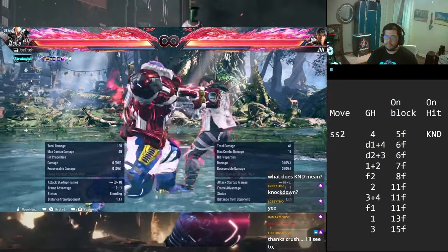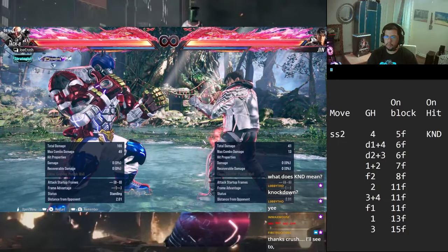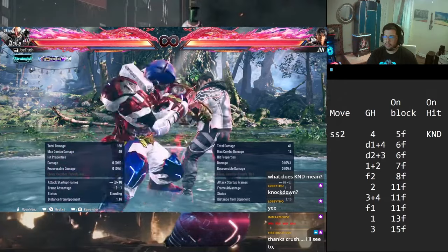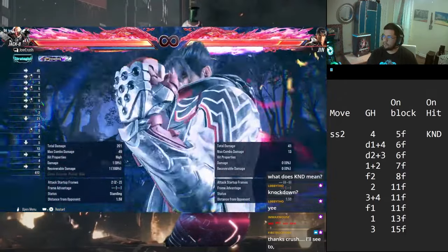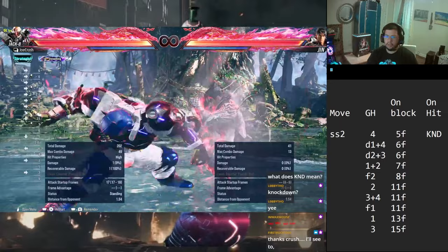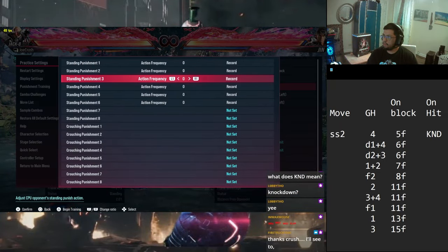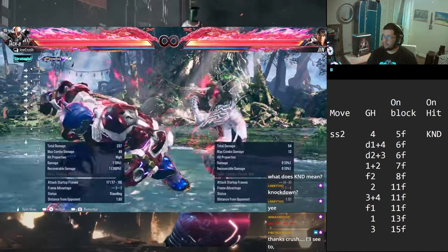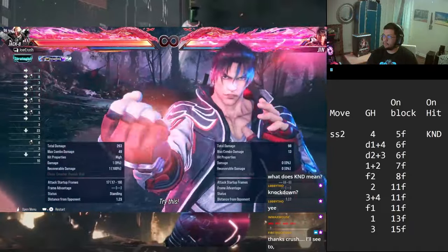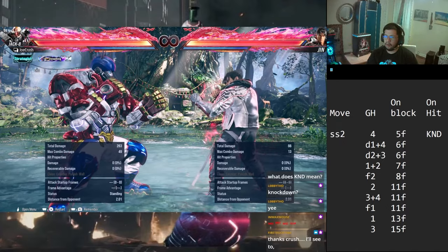Between these 2 options you can definitely start to get them ducking. Both lock them down hard, both track with the frames, both beat out armor and rage. Then you can start doing some of your mids like 4,2. Unfortunately once you start going mid, armor and rage art start beating you out because 4,2 comes out at 8 frames and armor activates at 7. Same thing with rage art activating at 8 - it just barely beats the move out. So keep that in mind if you're trying to go for mids and they have armor or heat.